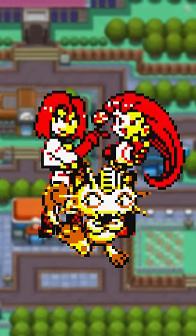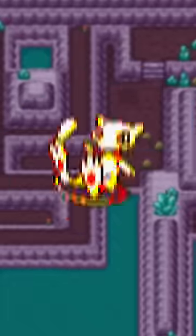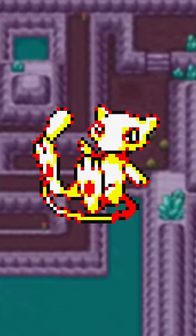Very appropriate considering Yellow's loosely based on the anime. And you know what, Koffing's scheming face fits in here too. In the first movie, Mew was very carefree, and that's really well reflected in this sprite. This is the definition of just chilling.